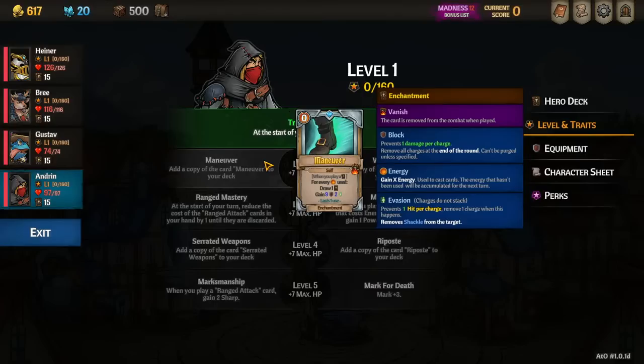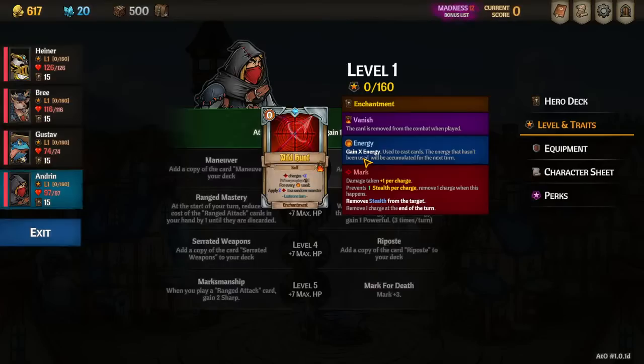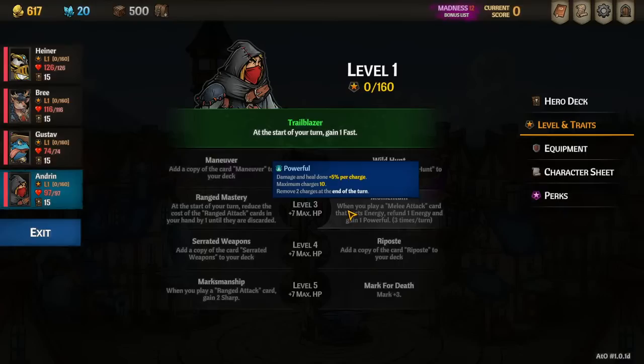At Level 2, we have a couple options. Maneuver says when you spend energy, draw cards — nice to get our deck more consistent. But what we want is Wild Hunt. For one turn only, we get plus two mark charges, and every energy we spend, we get Mark on a random monster. Yes, it's random, but because we're going to trigger it so many times in a turn, it'll be very nice. Plus two more damage. Mark by default says plus one damage after Powerful, but we're going to have a perk that makes this Mark reduce the slashing resistances of opponents, which is the damage type we're playing into. This greatly increases our damage, especially on a single target.